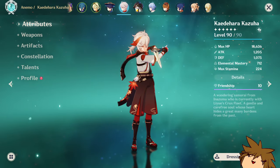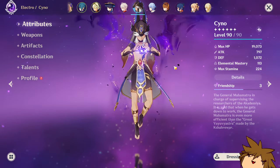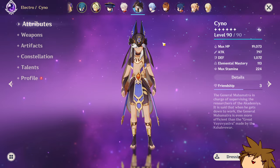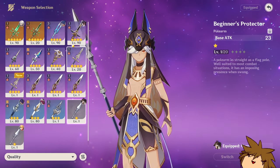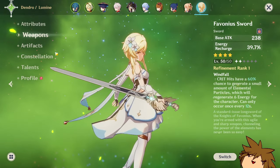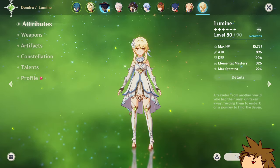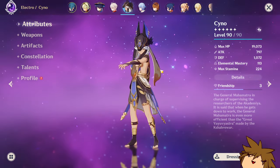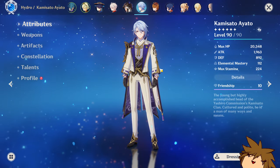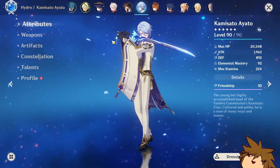Cyno is probably the worst investment I made on this account. I wanted him because he looks absolutely cool — he has one of the coolest bursts and goes insane during it. But he's missing Dendro supports. I wasn't willing to build Dendro Traveler even though I could. I just didn't like how it felt, so he's benched until another Dendro character comes along.